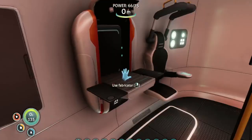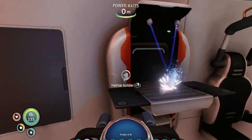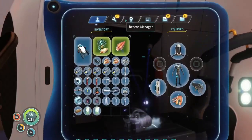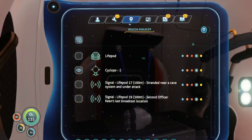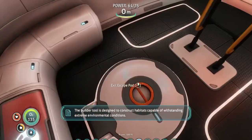Might as well grab everything in here if I'm not going to come back. And let's craft the builder tool, and then I'll never see you again, life pod. Might as well turn off the blue pen — the marker for the life pod. And there we go.